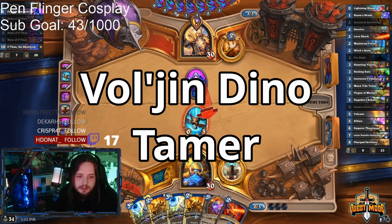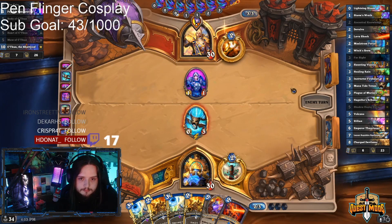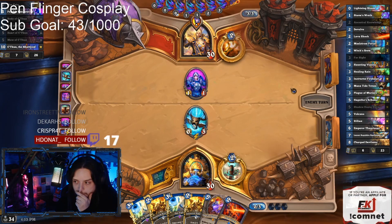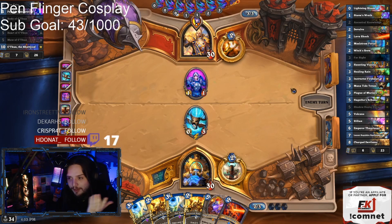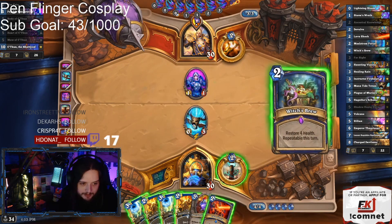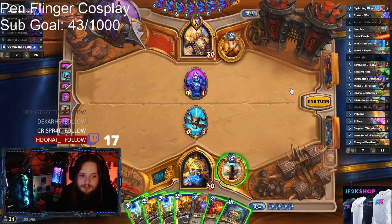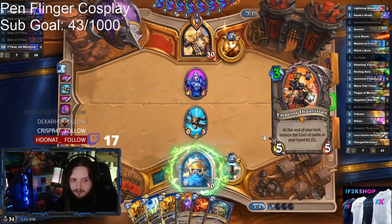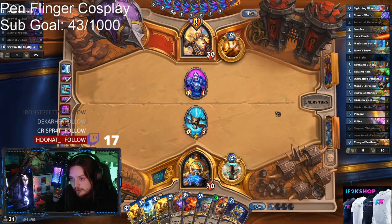Ancestral Knowledge into Lava Shock could be pretty useful. My only question is, if he's going for the C'Thun cards, what else is this guy going for if he also runs the quest? Seems kind of like a weird combination — a little bit too much of everything. Alright, there's the Spellstone. Now we're in business.